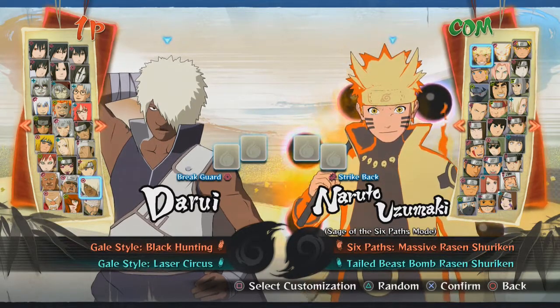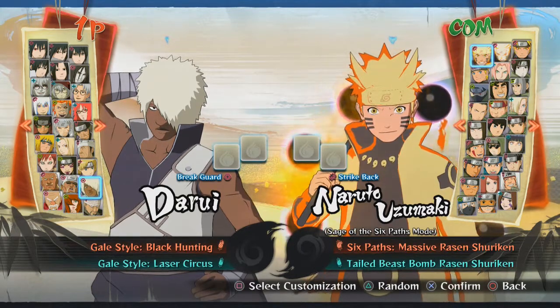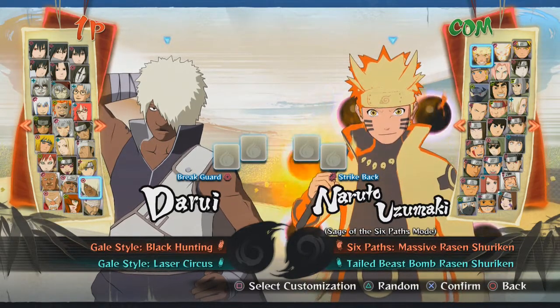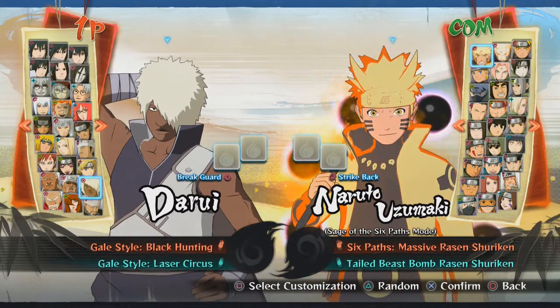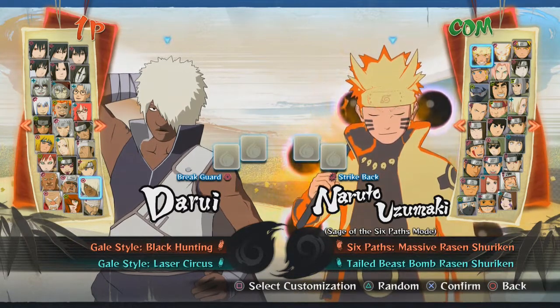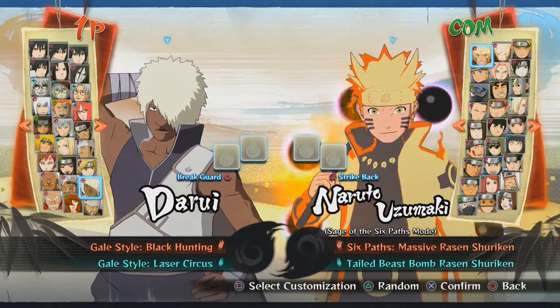If you guys don't know what the beginning of my tutorial is, it's basically where I choose one character out of the whole roster and go over everything I know about that single character. Today's character is actually going to be Darui. This character was sort of highly requested and got good amounts of requests, but I personally want to do this character mostly because Darui is just a very good character in this game.